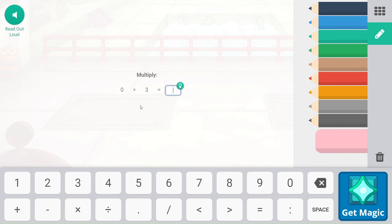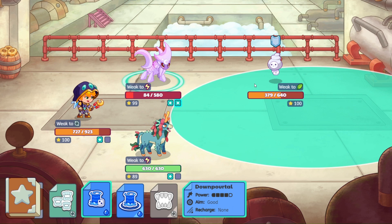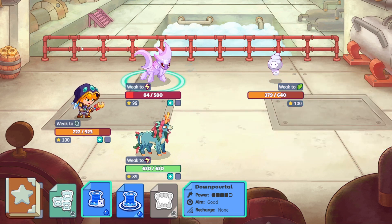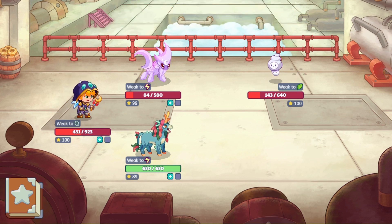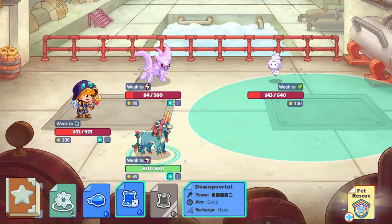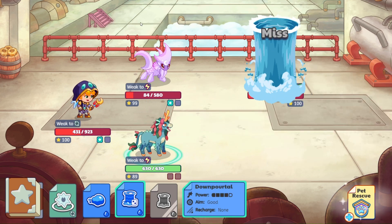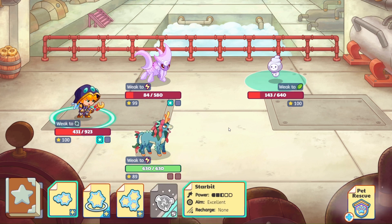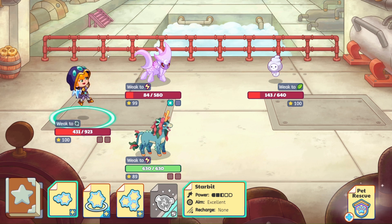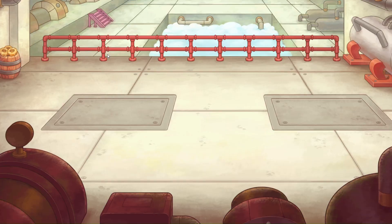Zero times three — once again, zero. It's super helpful. Down we come with Down Portal — that does hit, that's great. And another hit there. Let's see if Down Portal lands — and that misses again. What are you doing, Misty? Let's see star bit and see what damage it does — 74. The multiple hit is definitely better.